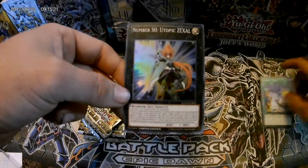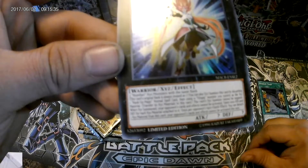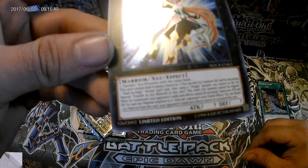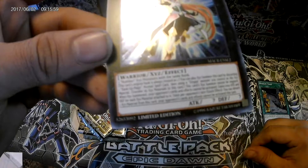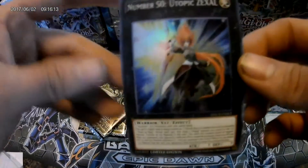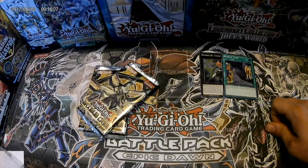This actually comes in that deck. Number S0: Utopic Zexal - Warrior XYZ Effect - question mark question mark for the attack and defense. Requires three Number XYZ monsters with the same rank. This card's original rank is always treated as one. You can also XYZ summon this card by discarding one Rank-Up Magic normal spell card, then using a Utopia monster you control as XYZ material, transferring its materials to this card. This card's XYZ summon cannot be negated. When XYZ summoned, your opponent's cards and effects cannot be activated. Gain 1000 attack and defense for each XYZ material attached to it. Once per turn, quick effect: detach one XYZ material - your opponent's cards and effects cannot be activated this turn. Wow, that is actually really good! You could have Utopia, Utopia Ray - already got four or five materials - then use a Rank-Up to bring him out. You could easily have 5000 attack!